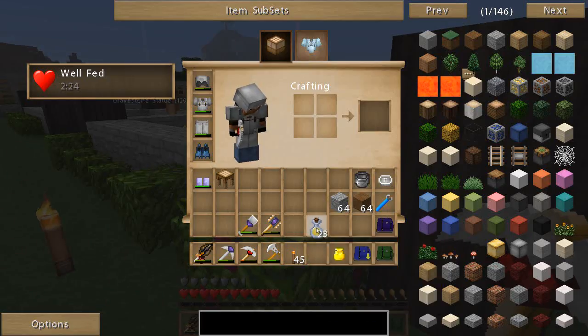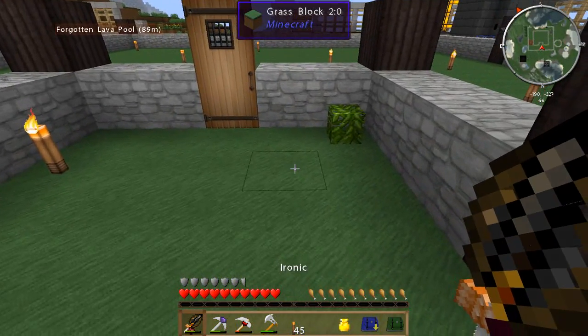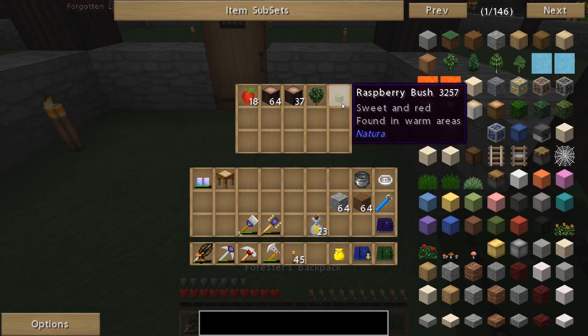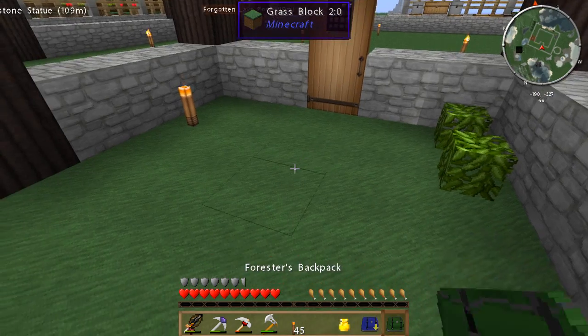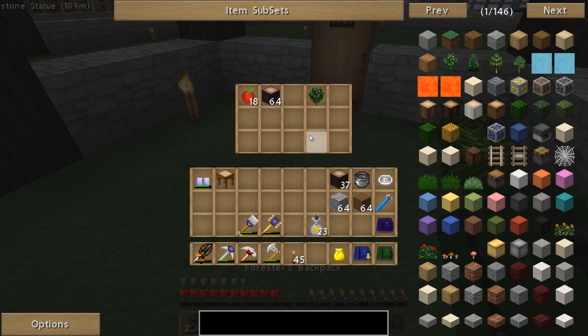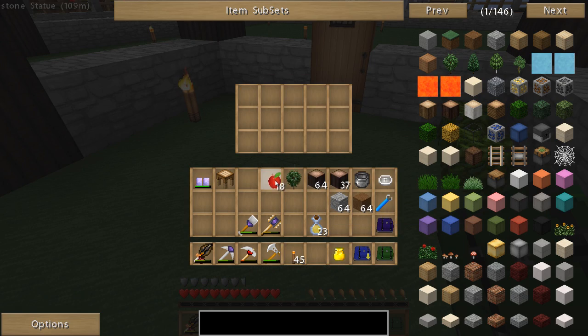Oh good, we got a little growth here. I'm gonna pick you up and we're gonna put you over here. Unfortunately, you'll have a bad habit of going into my forester's backpack. There we go. Alright, so what else do we have in there? Nice, a lot of great wood. Another sapling and some apples, nice.